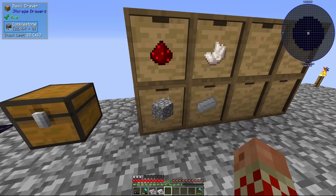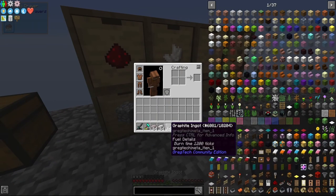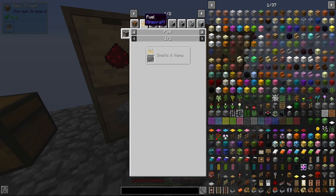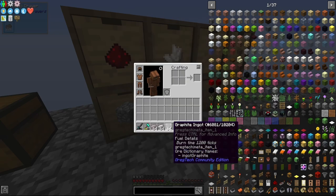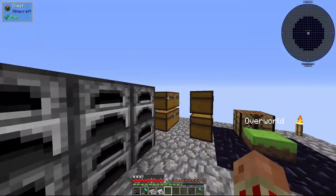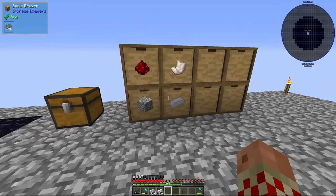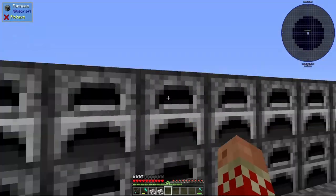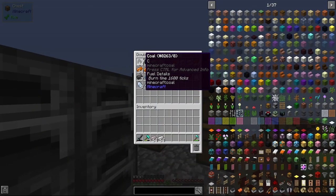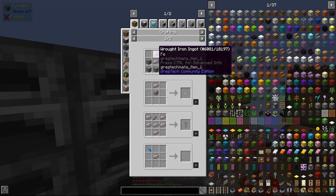We have 1,400 cobblestone, 295 graphite — which you get in the coal veins and smelts for six items rather than eight — and about 110 coal. I've been using graphite to smelt instead of coal since we have more of it. And I made a stack of wrought iron, which you get simply by smelting iron again.